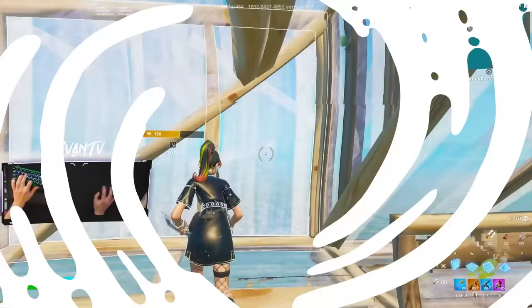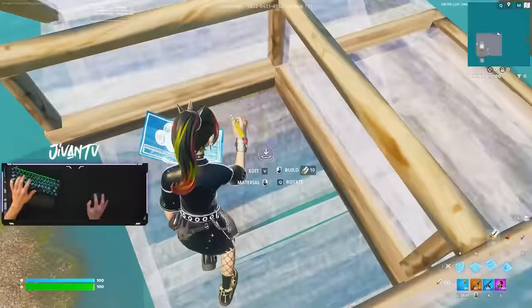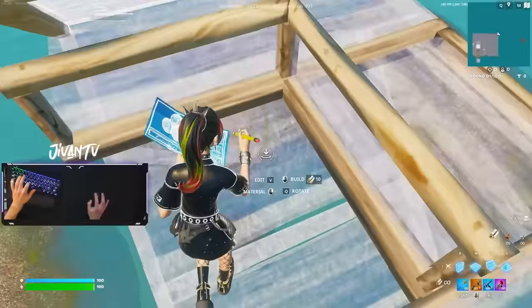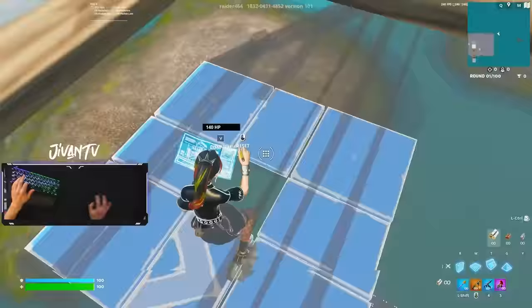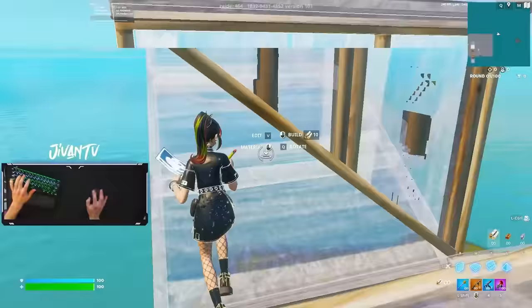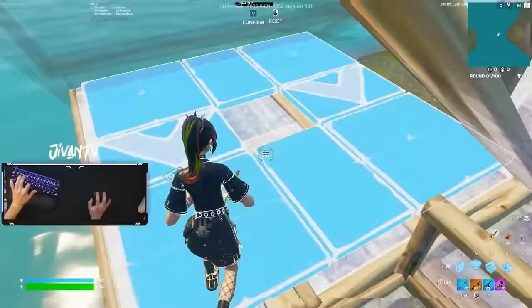Next up we're going to practice edit coursing down where you flip the ramp, edit the floor, and then just go on repeat. I still need to practice this one a little bit — I'm a little slow with it, but if you can do this full speed, you're just crazy. After you can do that one five times in a row, we're going to combine that with one from earlier: triple edits up and then triple edits down. See if you can get that one five times in a row as well.